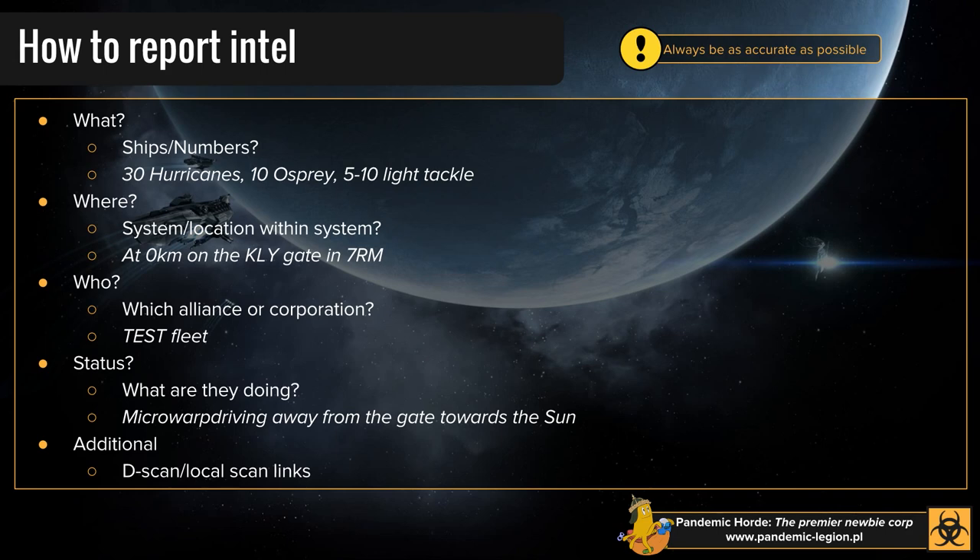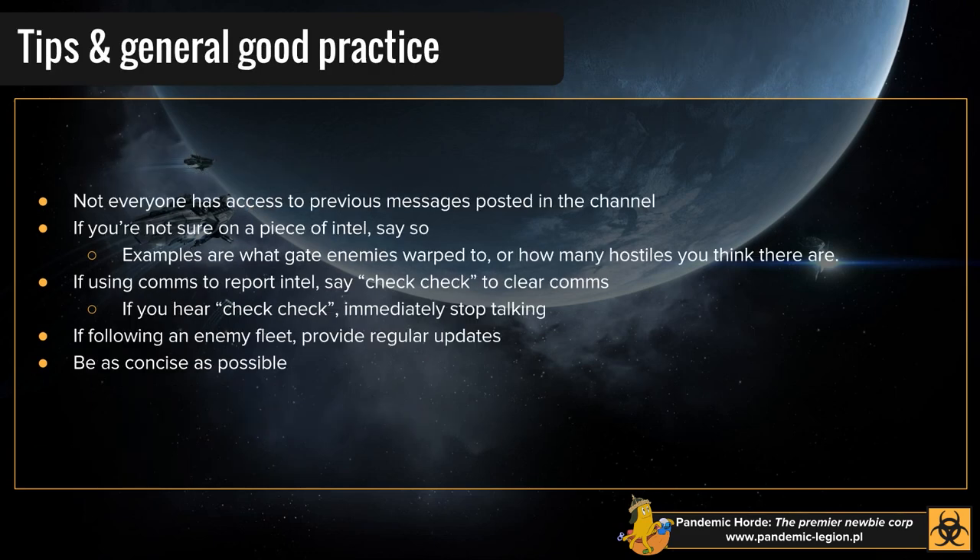Gathering and reporting Intel is super basic — there's really not much to it, and it's all common sense when you just think about it: what are they in, where are they? It's so easy to figure out and so easy to pass on. And yet people don't do it, or we wouldn't necessarily be having this class. If you yourselves do this correctly, everybody else will follow suit because they'll see it being done right. But if you get people posting bad Intel all the time — 'big fleet in 7RM,' 'huge fleet jumping into systems,' 'spike in KOI' — that doesn't tell us anything. The more people do that, the more people assume it's okay. Don't. Just take the extra five seconds to type a little bit extra information and post it in Horde Intel or on comms.